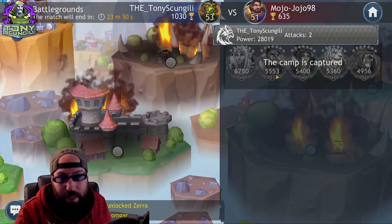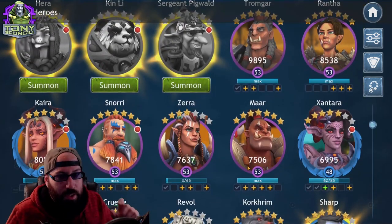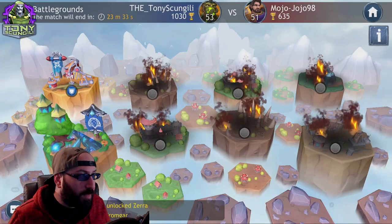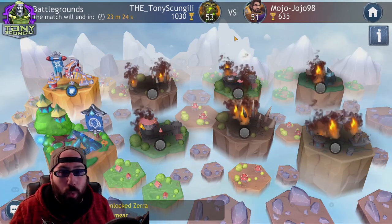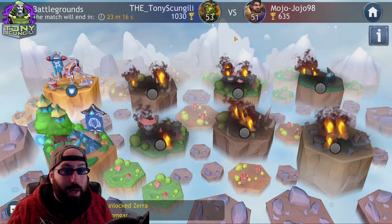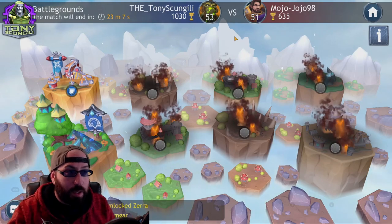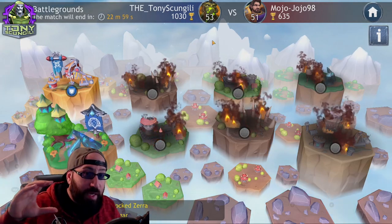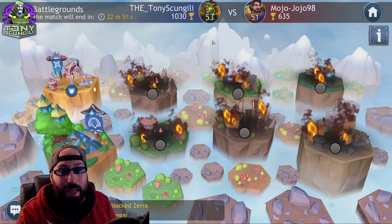My character Mar is at 5,500 power currently, but if we go to my roster you'll notice Mar has gotten a little stronger since we were paired — so at pairing our powers were roughly the same. The biggest takeaway about this game mode is that it pairs you within roughly 20% of your roster power, which means you're penalized for having a wide roster of balanced characters versus a taller roster of completed teams.